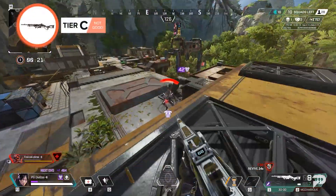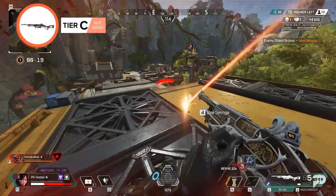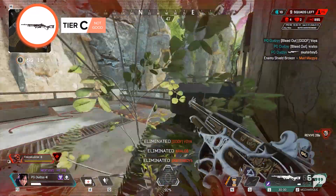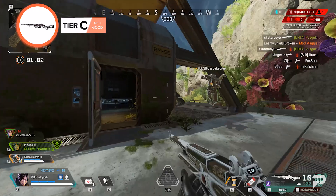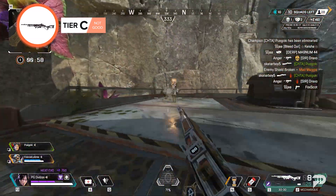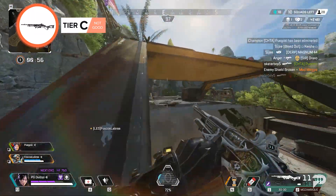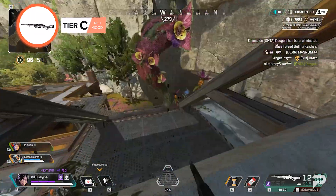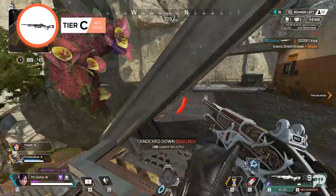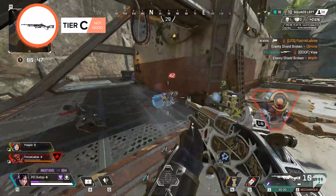30-30 Repeater. This rifle has been a bit underwhelming. It's good, but it just doesn't excel at anything specifically, meaning it gets overlooked by other weapons in most scenarios. Still, the 30-30 Repeater does have extra shots and a 35% damage boost if you charge your shot by aiming down the sights. The recent changes to the Shatter Caps make it much more usable, but that requires finding the hop-up.